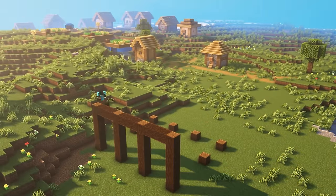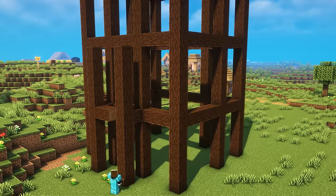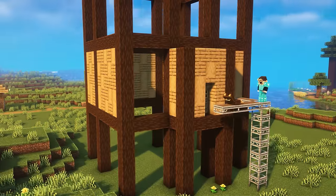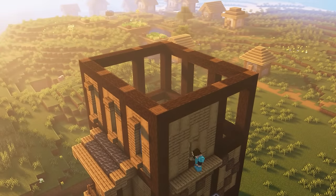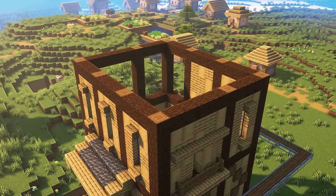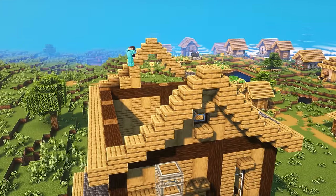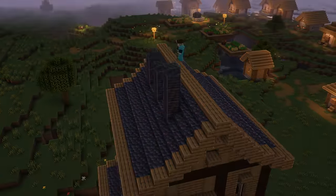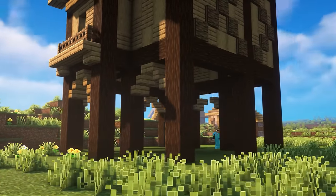Once all the excavating was done, I went straight into building, starting with the pillars. Once I had them all laid out, I began filling in the walls with some oak planks and stripped oak logs, which works really nicely in conjunction with spruce pillars. For the second floor, I incorporated some spruce window panes from Create Mod, along with some copycat panels above and below those.